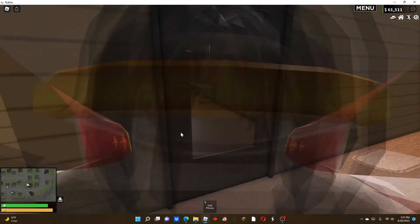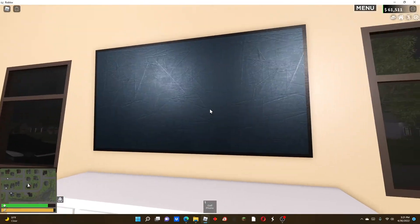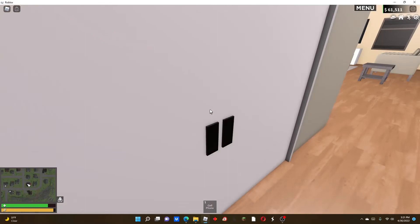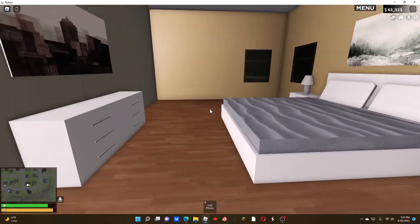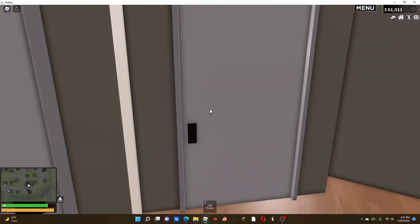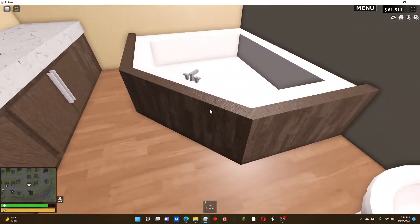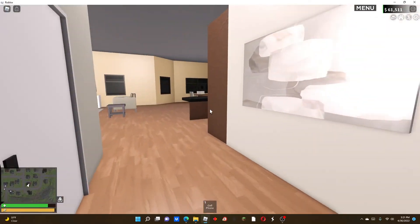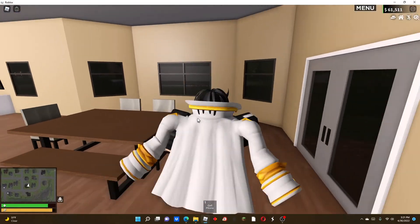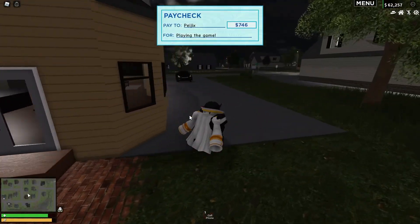Oh yes, this looks very nice! Nice cabinets, pictures — this is pretty nice, wow. There's a bathroom with a tub, a kitchen with everything — nice! And here's a little patio maybe. That's very nice, pretty cool.